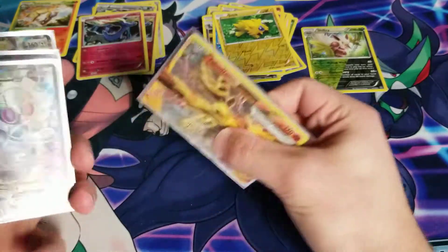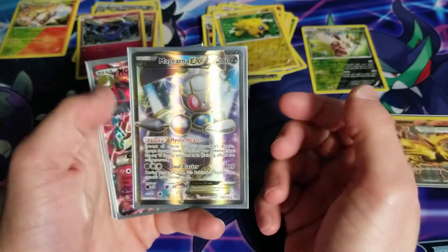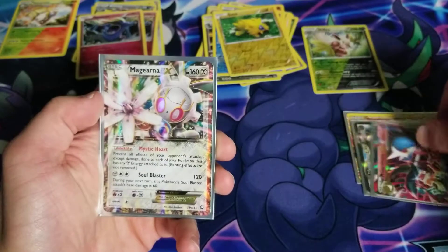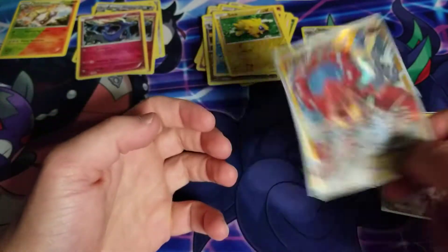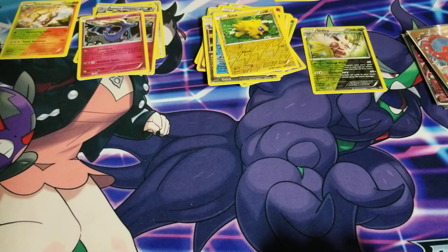So these are our best pulls from the opening: we got the nice Talonflame BREAK card which I really like, the Magearna EX, the Gardevoir EX, another Magearna EX — the full art — and the Volcanion EX. Those are not bad pulls from Steam Siege — those are all some pretty cool looking cards and I'd like to add those to the collection. Thanks everyone for watching — if you liked the video please leave a like, and I'll catch you all in the next one. Peace.